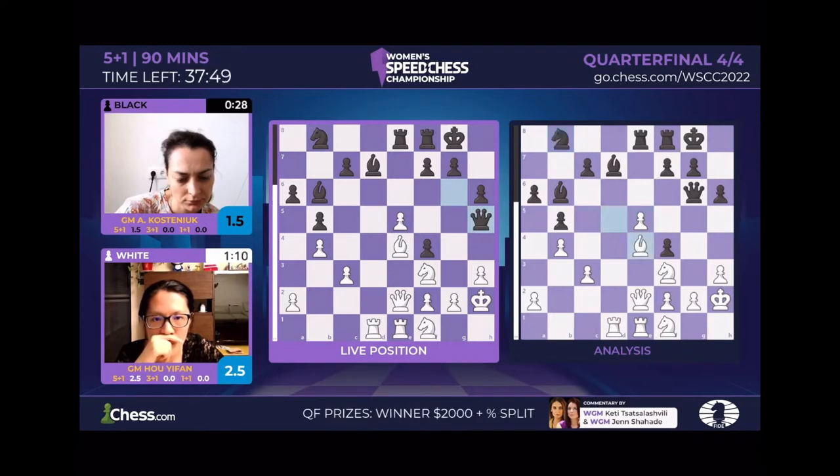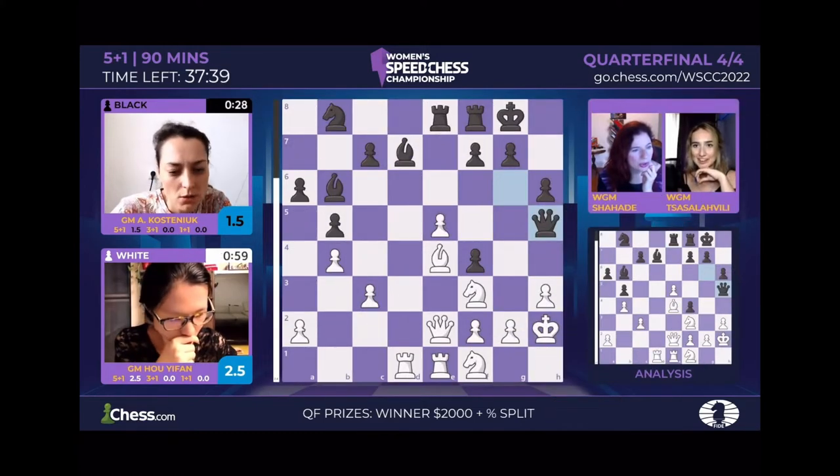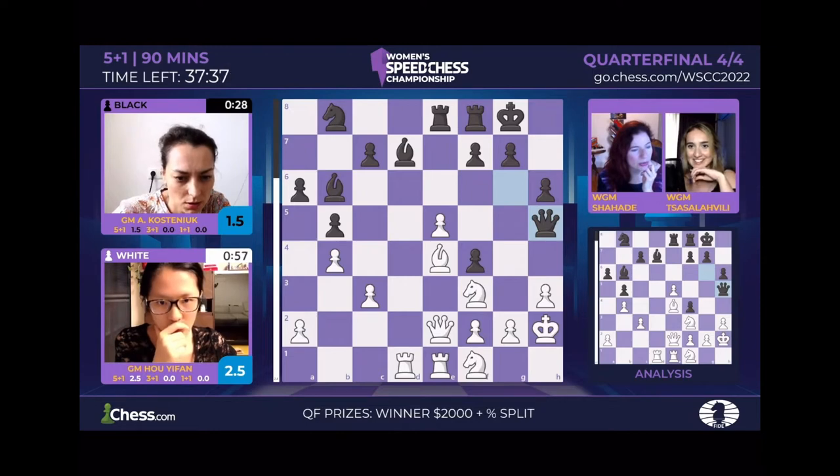That's very interesting. A quick bishop e4, now queen h5. Look at the bar going all the way up for white — the computer is wild about this position for white.